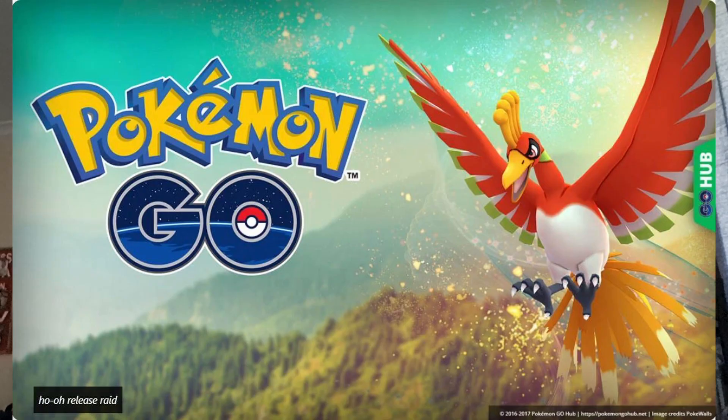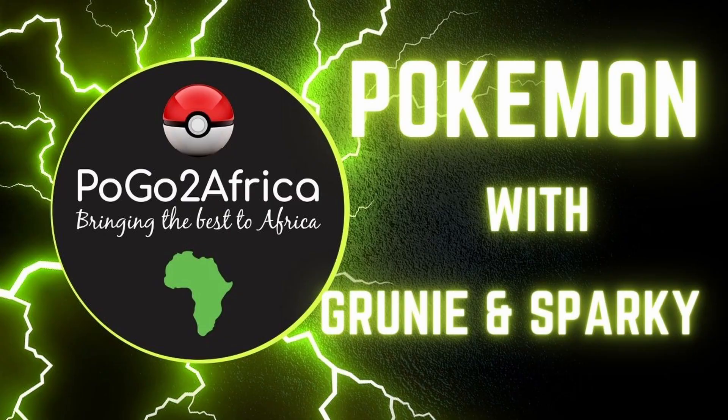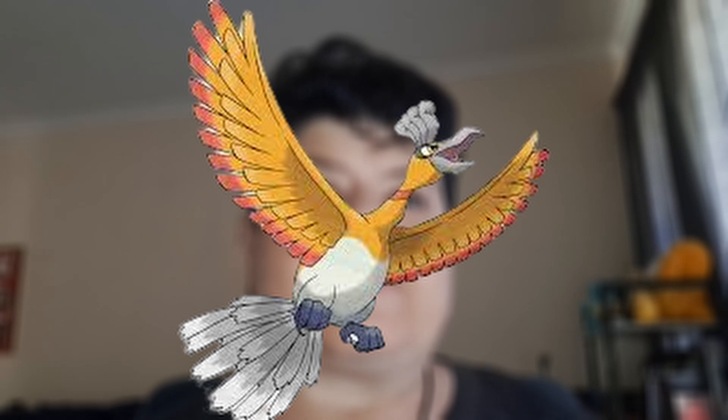The multi-coloured chicken — Ho-Oh is back. With a double weakness to rock, these will be your key to victory over the rainbow firebird in almost any weather conditions, and particularly in partly cloudy weather. Shiny Ho-Oh is available from raids and in the right conditions can be duo'd with a strong selection of rock Pokémon.